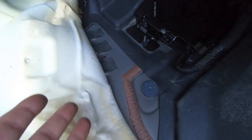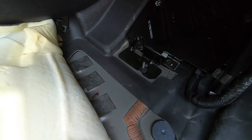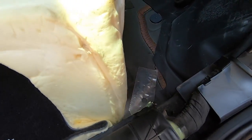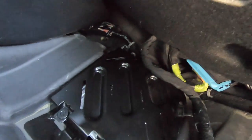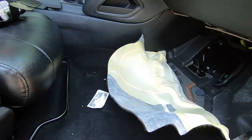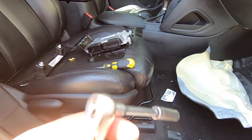This is obviously the flood car, so my concern was whether flood water got into the floor pans under the carpet. It did not. The interior, the wiring, the control module under the carpet — everything under here looks absolutely great. I'm going to take my 10 millimeter and start taking these bolts off.